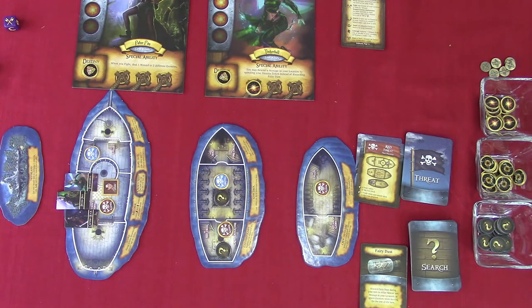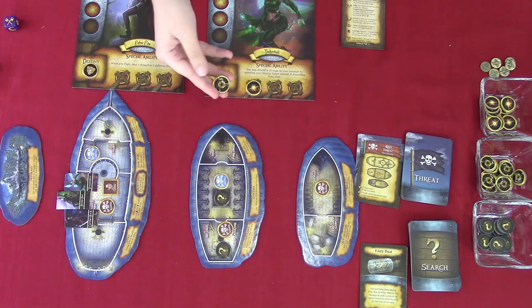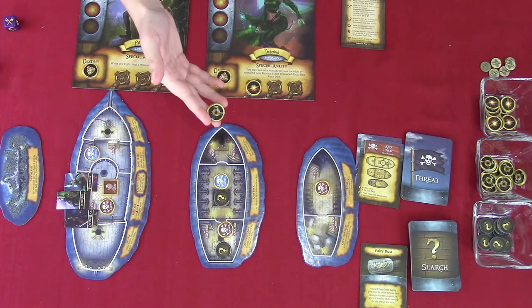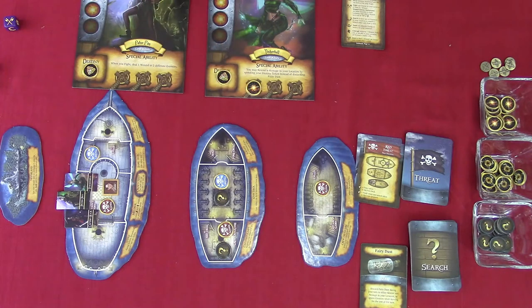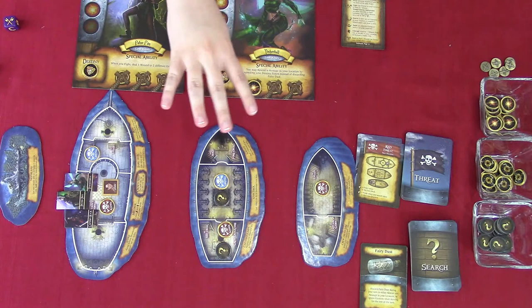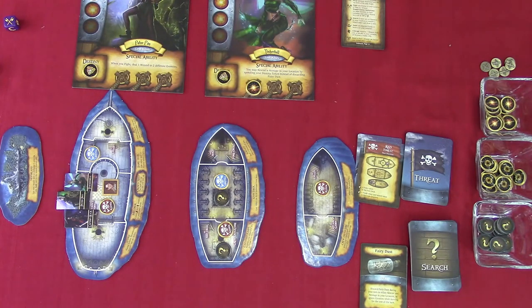You gain one Despair token when: you take a wound; enemies are discovered in your location; or if a single effect places multiple enemies in your location, you gain one Despair. You also gain a Despair when another character on your ship or island becomes fallen. You may have a maximum of four Despair tokens on your character sheet at a time. If you already have four Despair, ignore any effects that cause you to gain more.